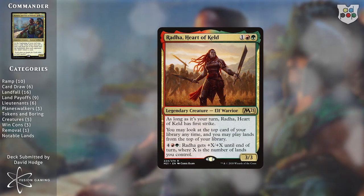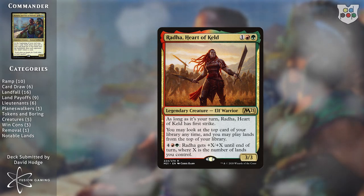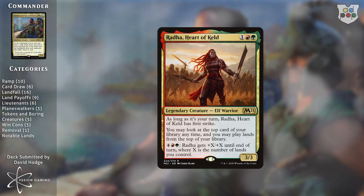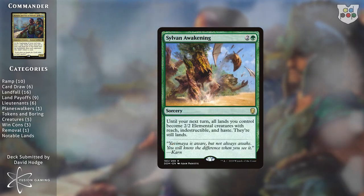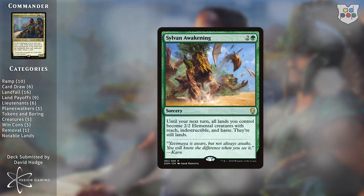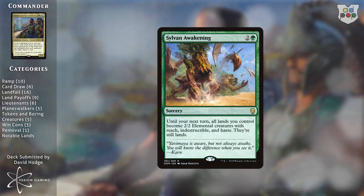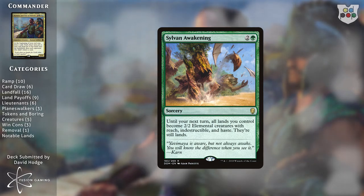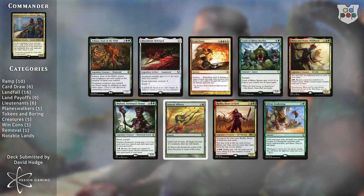Rath, Heart of the Wild lets us look at the top card of our library at any time and play lands from the top, effectively adding to our hand size if a land is there. We can also pay six to give her +X/+X until end of turn where X is the number of lands we control. That rounds out the main win con - getting lands into play and animating them for a massive attack.